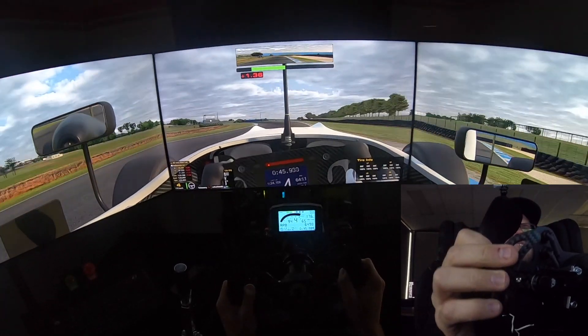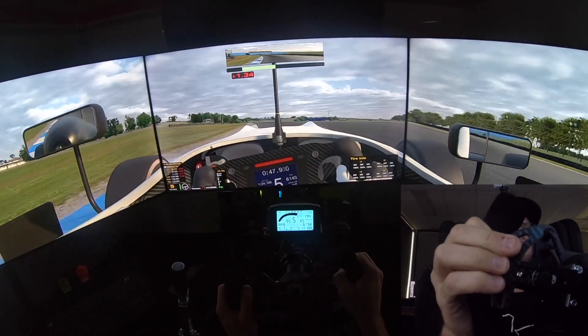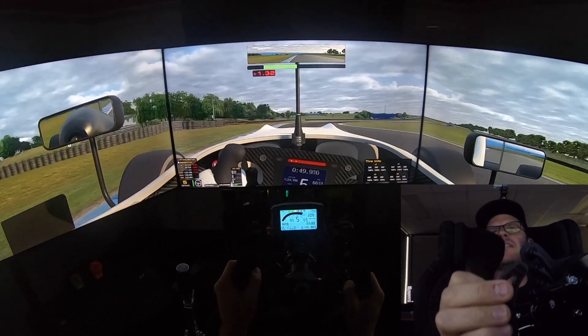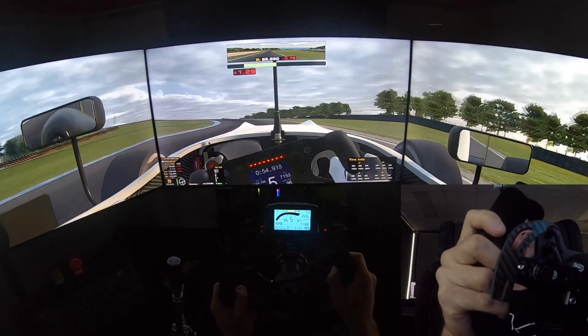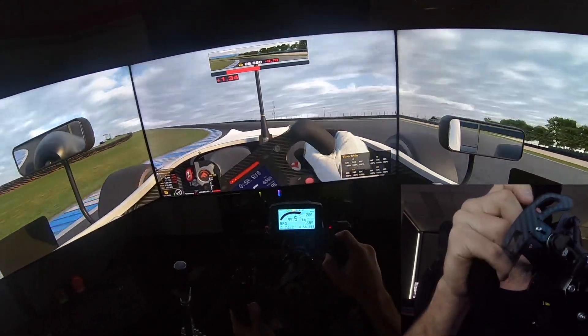Important to get on the gas there — on the gas nice and early out of Siberia for the run up to Lukey Heights. All flat through here, flat through the hay shed. You can drive it one-handed if you wanted to through here. Let it rip out in fifth gear.